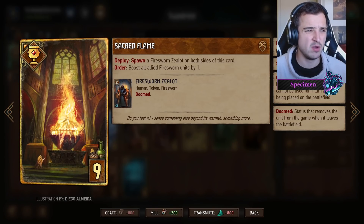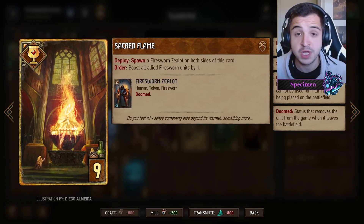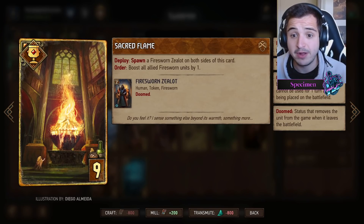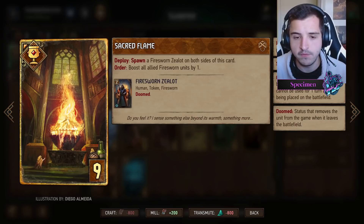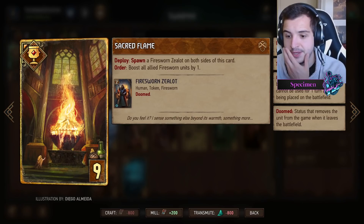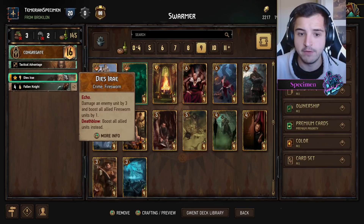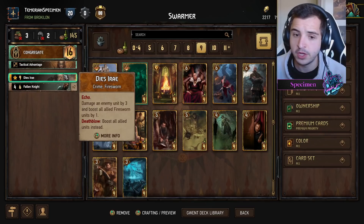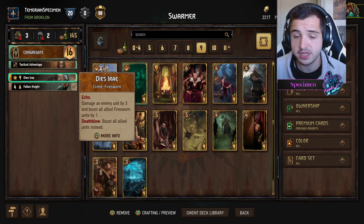What's changed in Firesworn? Why has it suddenly gone from being pretty bad to pretty decent? Well, this Sacred Flame card is giving the decks a much-needed swarm payoff and swarm support. Previously it was just boosting in the row, but now it's boosting all your Firesworn units by one as well as spawning two Zealots. A lot of power in this card because you're playing a lot of Firesworn cards. Obviously we're swarming with Firesworns, so this card gets an awful lot of value. When combined with DSRA — that's the Echo card — if you get the Deathblow by damaging by three, it's going to buff all units; if not, it's just going to buff Firesworns. But if you can get value off this card in a couple of rounds, you're looking really nice indeed.